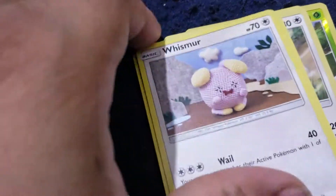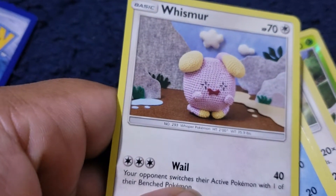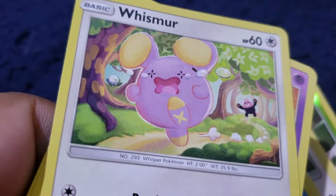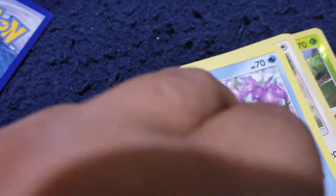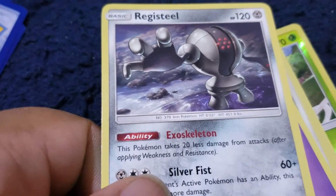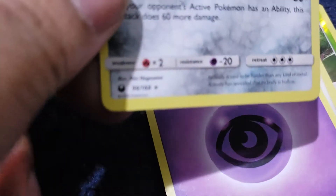Sneasel. Another Whisper, but this one is the Knitted Plushie, whereas this is an actual cartoon drawing. Mudkip. Registeel. In the older ones, this would have normally been a Porygon.